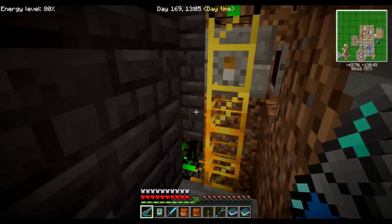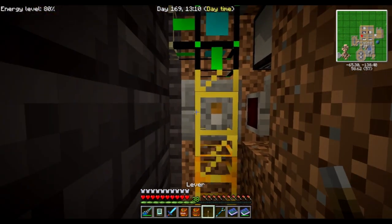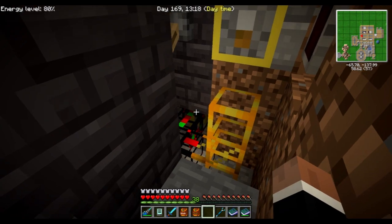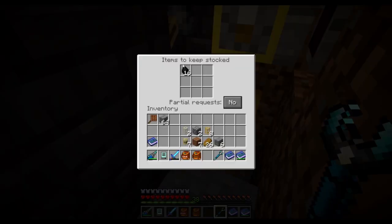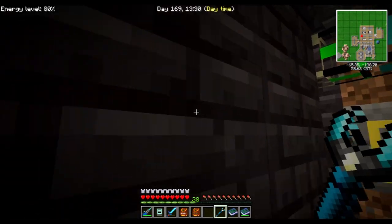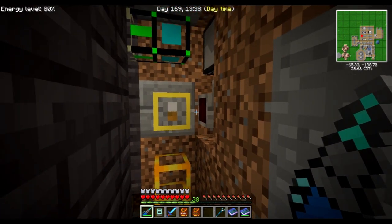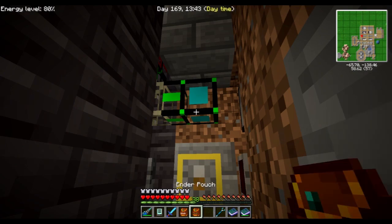What does that mean? Basically, as long as I have over a certain amount of an item, I can keep that in stock. Looking at these — I set these to stock 16. But with this always connected, even though I now have over 8k charcoal, I will eventually run out. So I wanted a way to turn off the request pipe, and this is what this one is for.